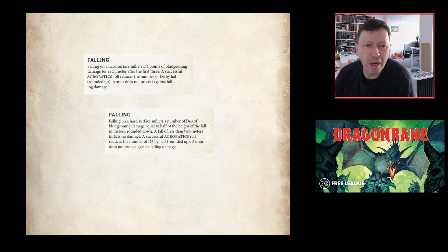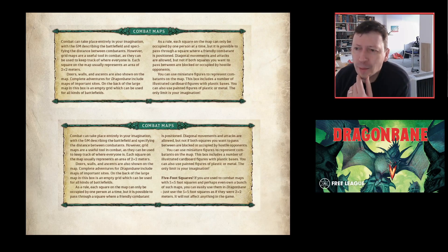Even falling damage got a tweak. It's about how far you drop and how many d6 of bludgeoning damage apply. In version 2 it was every meter after three; in version 3 it's half the distance. They presumably pushed player characters off cliffs with a clipboard to test this.